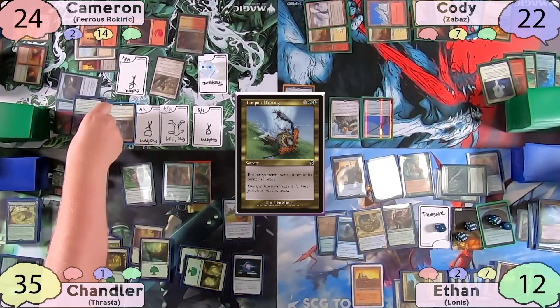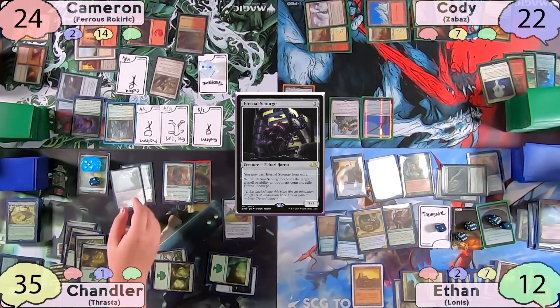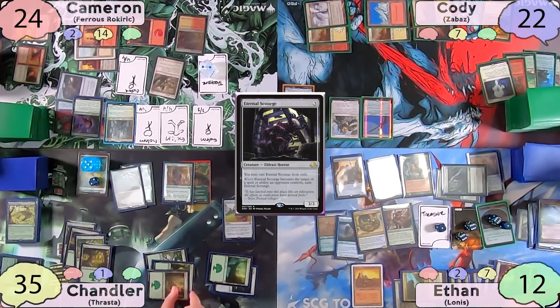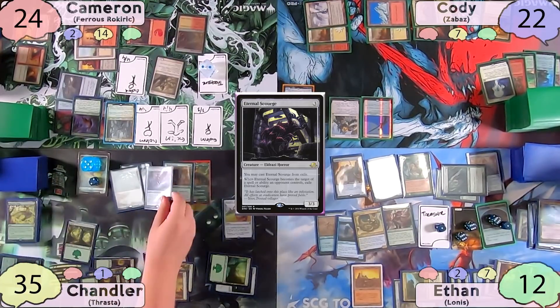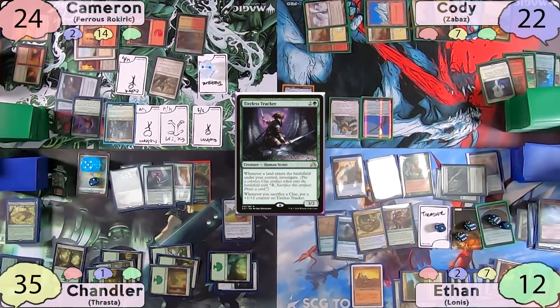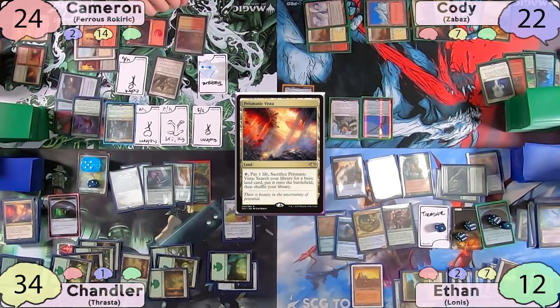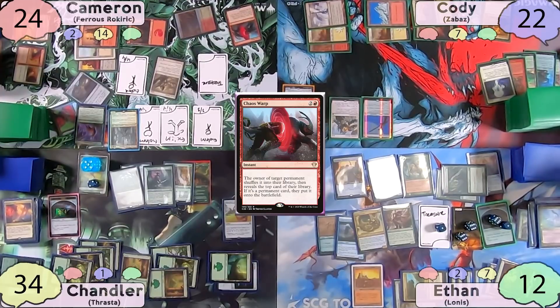Chandler, now worried about an army of Golems, uses Kenrith's Transformation on Jor-Kadeen, drawing a card off its ETB trigger. He casts Eternal Scourge, drawing off Beast Whisperer and paying a green to Lifecrafter's Bestiary. He then casts Tireless Tracker, drawing another card off Beast Whisperer. He plays a Prismatic Vista and cracks it to find a Forest, making two clue tokens. Still not finding his Food Chain, he passes to Cameron, who on his end step Chaos Warps the Kenrith's Transformation.